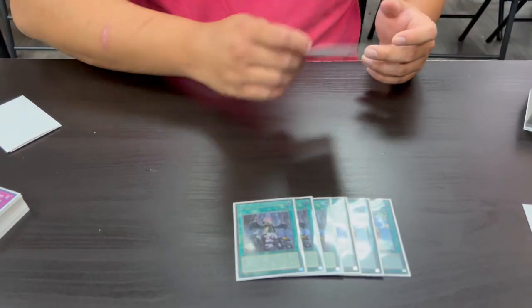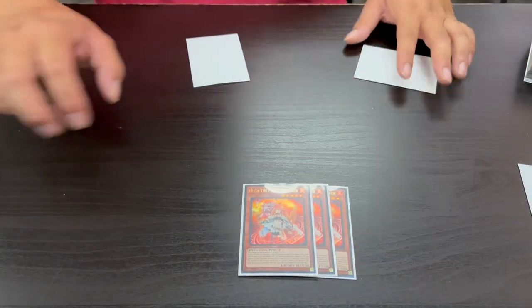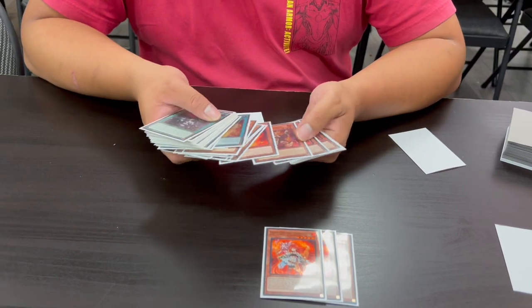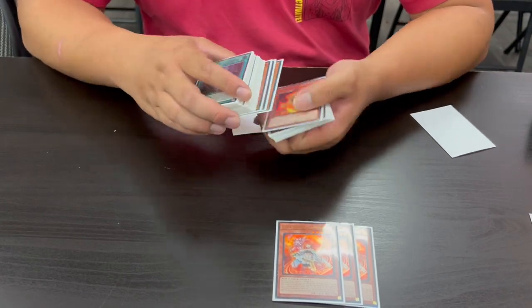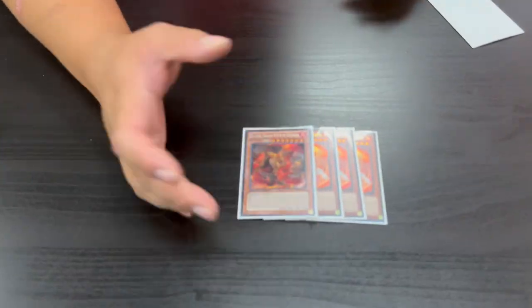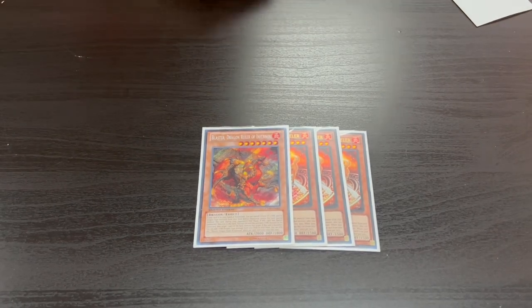Going back to some forgotten monsters: three Hiita the Fire Charmer. Hiita can discard itself alongside any other Fire monster to add a Fire monster from your deck with higher ATK than the discarded monster. Discarding low-ATK ammo pieces like Rimfire or Shell lets you grab Trooper, Rocket, or any of the bigger ones — and since those ammo pieces replace themselves, it's essentially a free search. We're also playing one Blaster, Dragon Ruler of Infernos, which is newly unlimited. It adds more damage and banishes Fire monsters from the graveyard, feeding into Emperor's burn effect on summon.